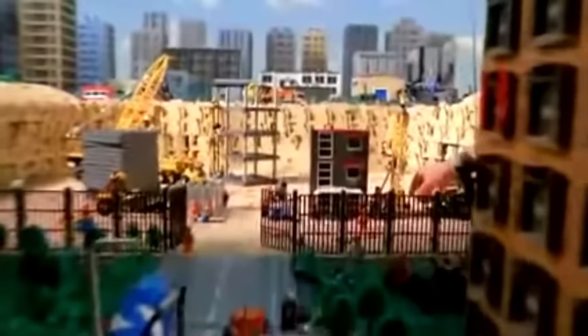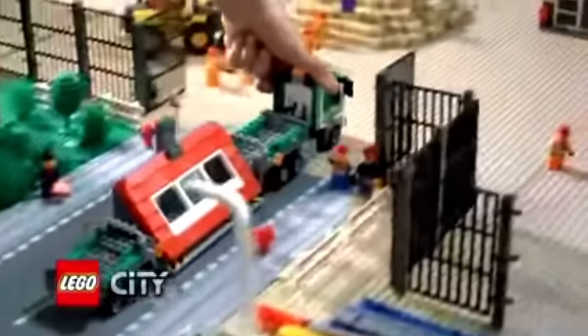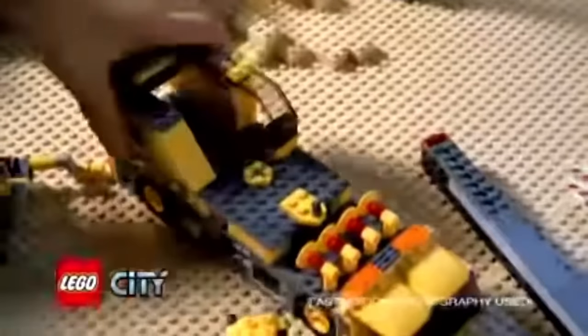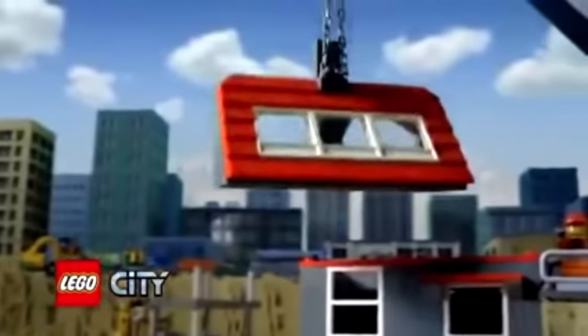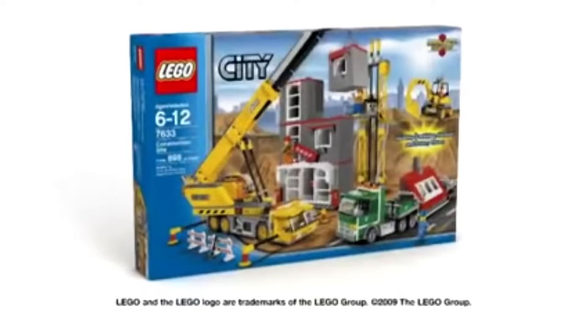In LEGO City, the new construction site is busy. The construction crew awaits the giant truck with a heavy roof element. The roof has arrived and they're ready with a mobile crane. Build the mobile crane, raise the boom arm, operate the winch, lift up the heavy roof, and build your city. The new construction site from LEGO City.